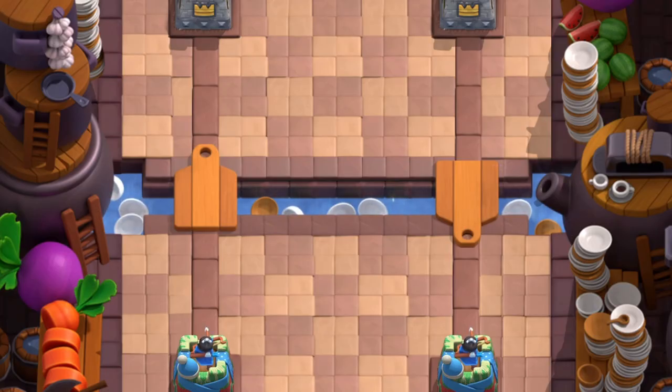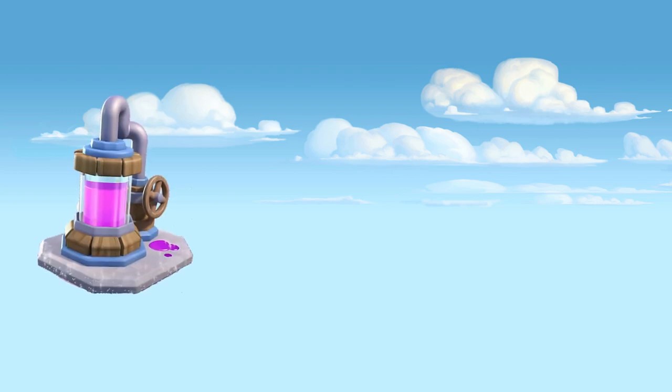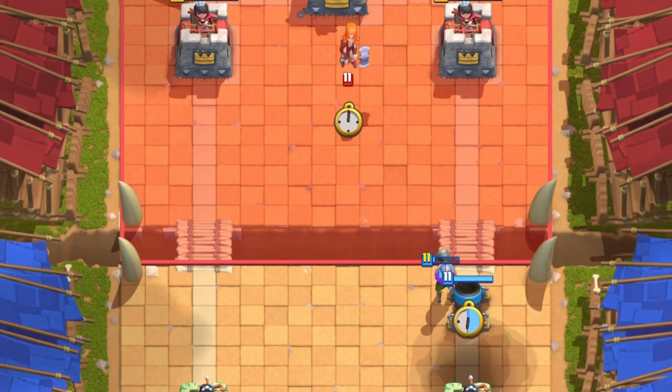This deck is solid on defense, with the Mighty Miner, Goblins, and Musketeer being able to shut down anything your opponent plays. When going up against annoying Elixir Collector or Spawner decks, you can use the Earthquake to get rid of them easily, allowing your Hog Riders to break through and get tons of damage.